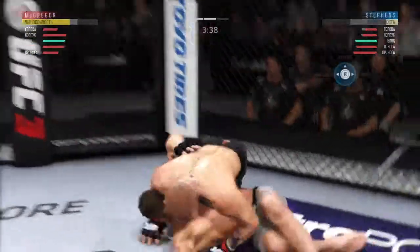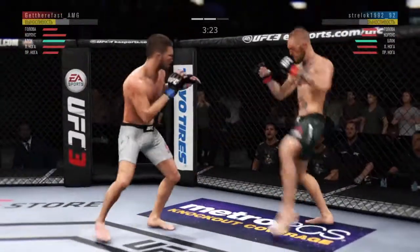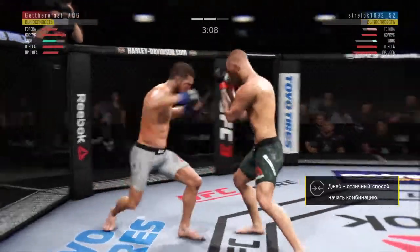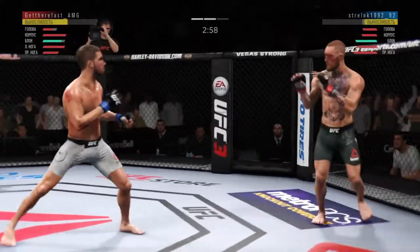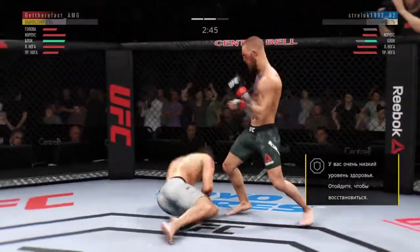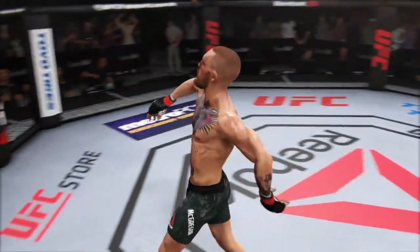McGregor gets in the clinch — takedown! Starting to show some signs of swelling. He's back to his feet. He switches his stance yet again, continuing to work the body to great effect. He trips him again — he's hurt, he's definitely rocked. Hard jab. Big roundhouse kick KO for the victory.